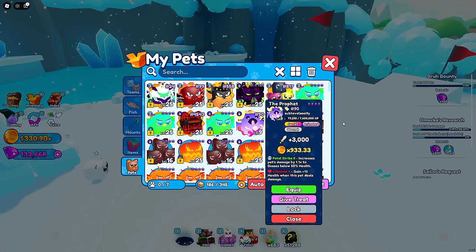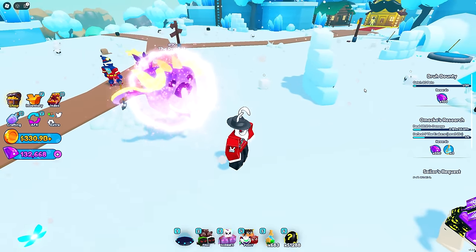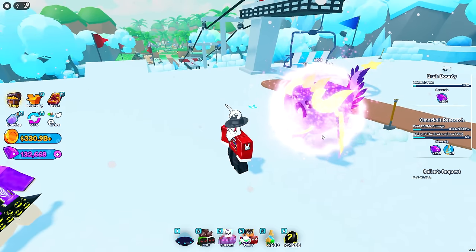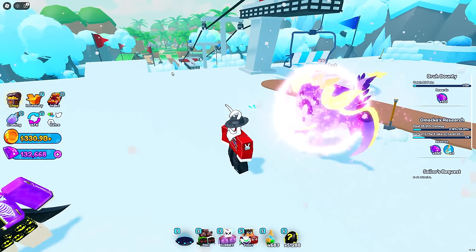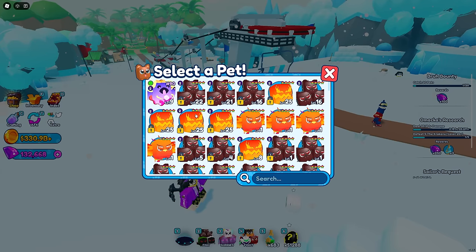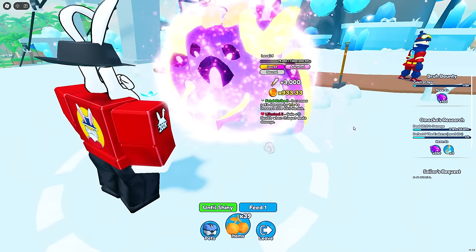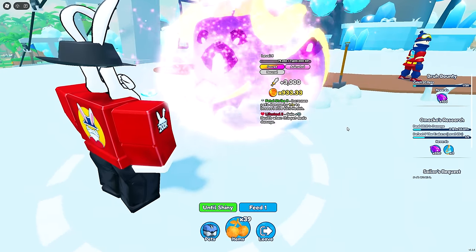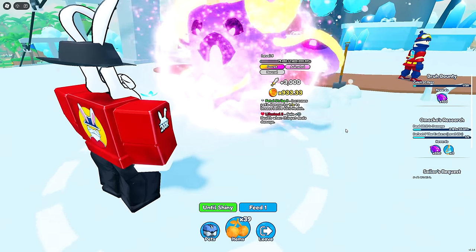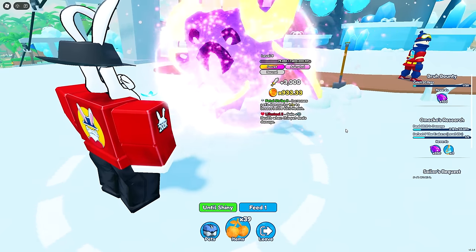Here it is — the Profit, number 90. He only has it at level 9 right now and it does 3,000 damage, not even in shiny form. Look how sick this thing looks — it is without a doubt better looking than the Sentinel. By no means did he tell me to do this; I kind of just offered because I don't really care about the cherries — I play enough that I can get more. He went out of his way to help me with a video, so why not try to get it shiny for him?